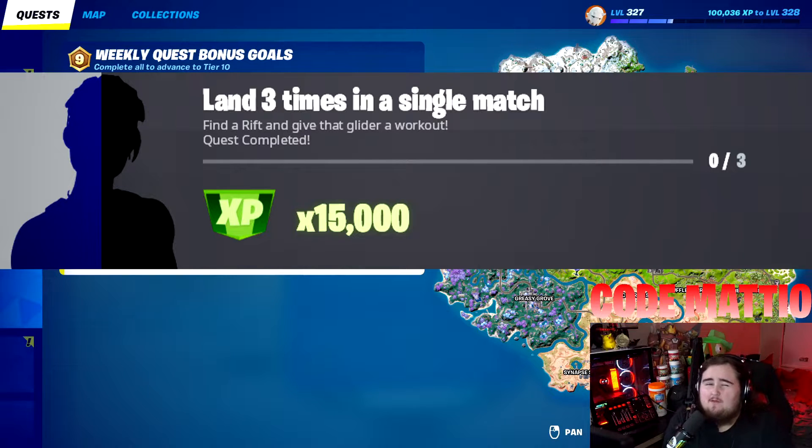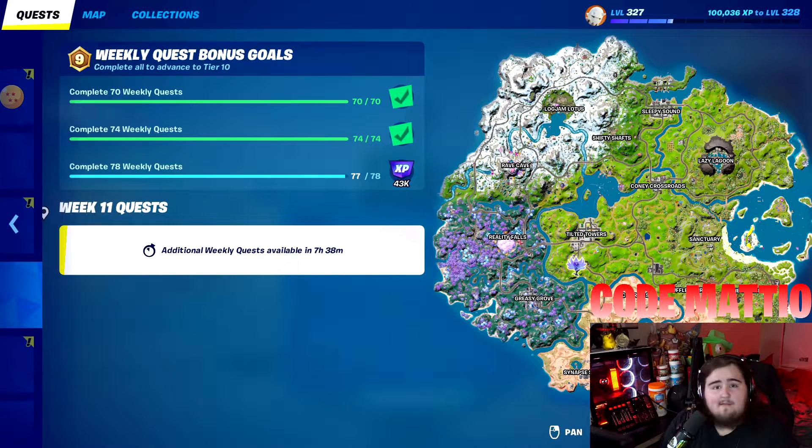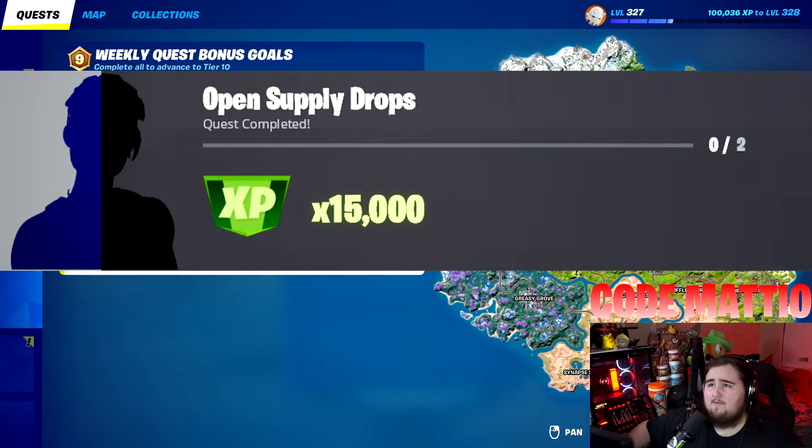Next up, land three times in a single match — meaning you have to land at least three times. The easiest way without searching around is to go to the middle of the map at Loot Lake, where there are already launch pads. There are also cannons at Lazy Lagoon, so you can count landing after shooting yourself out of a cannon. Multiple ways to do this: launch pads, cannon launchers, and the Nimbus Cloud. You have to do it three times total.